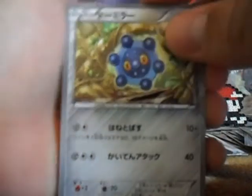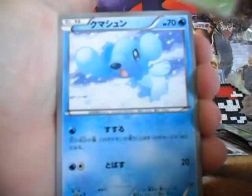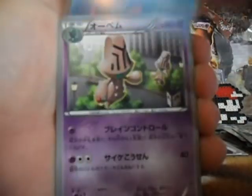Nice. Bronzor, Amoonguss, Capsule, Beheyeem, and Groudon EX. Awesome, Groudon EX. Really nice.